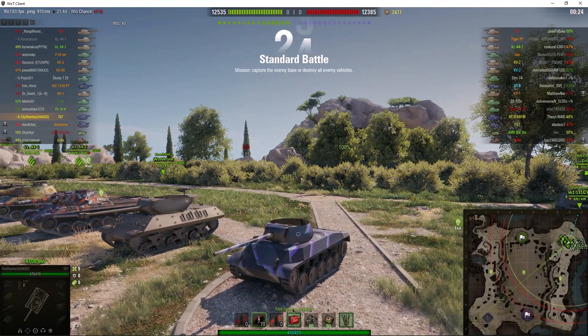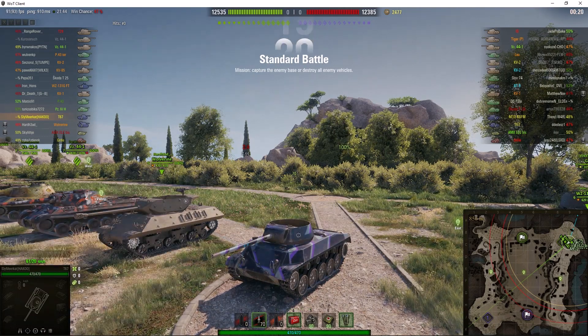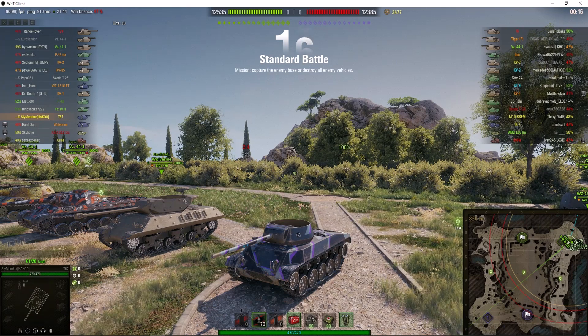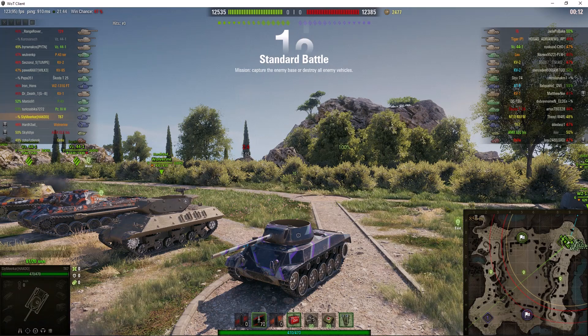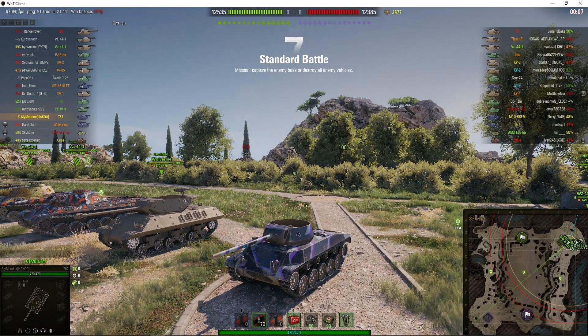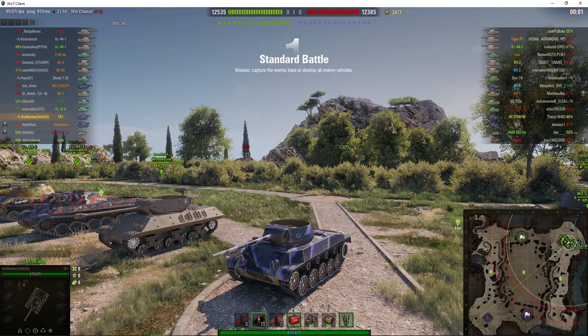Welcome back to WhatRTNibs. This is the T67, the tier 5 American turreted tank destroyer. It's located on the northeast spawn of Province and it's under the command of SlyMeerkat. He's in action again — you saw all those replays on the T67, including the two back-to-back games he managed to send in, and now he's sent another one.